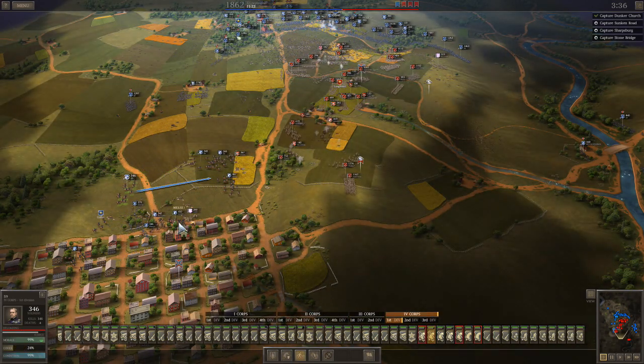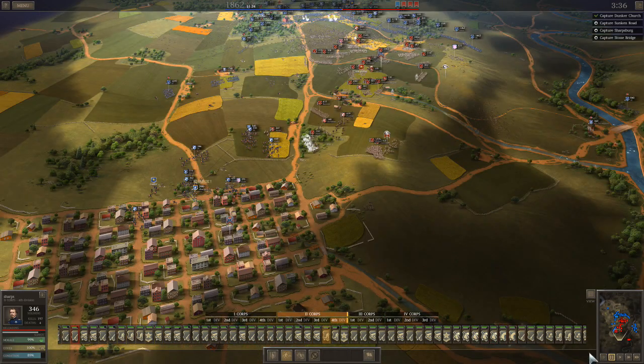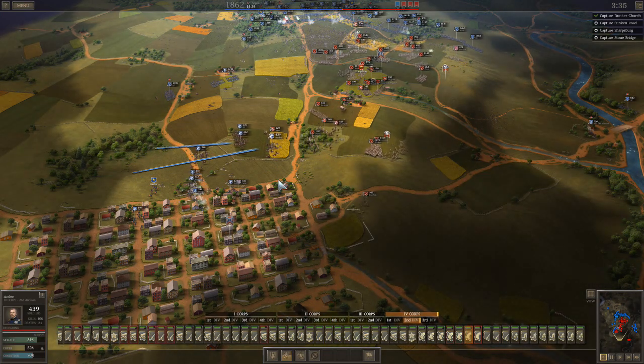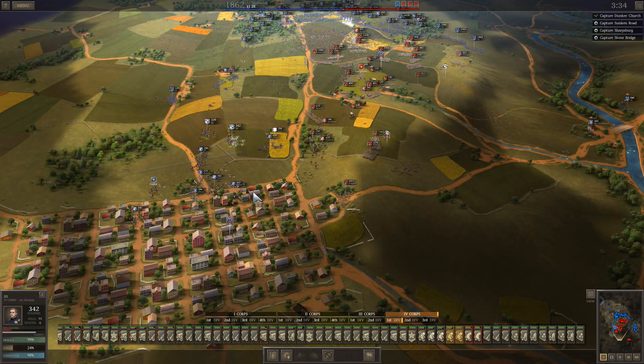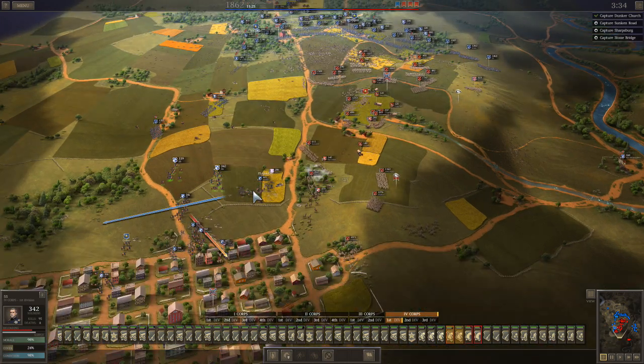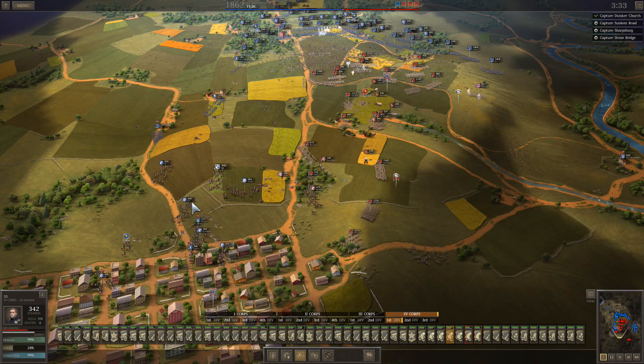I'm moving some infantry down to my right near where the cav is, and we're just stretching the enemy flank, giving him something else to worry about, something else for us to shoot at. We just took out a whole bunch of his artillery - mission accomplished, we can get out of there.